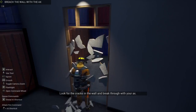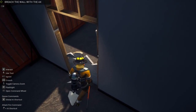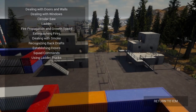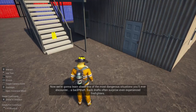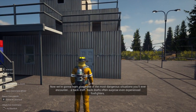Examine the wall for cracks and break through with your axe. Good work. Now place the axe on the ground in the glowing box and we'll move on. Alright guys, we're going to go to recognizing backdrafts. Now we're going to learn about one of the most dangerous situations you'll ever encounter - a backdraft.